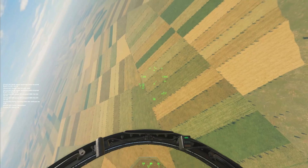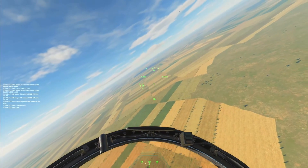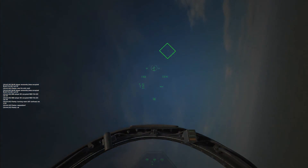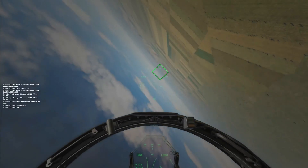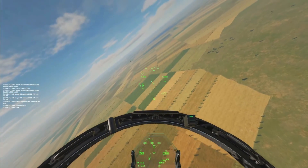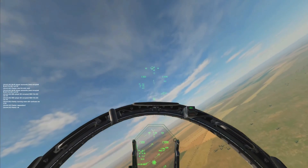He's at 0.7 Mach on the bottom, so the best approach is to match or be a little bit faster. In order to perform better, I'm trying to get some angles and keep my speed right — leading my lift vector a little bit in front of him to get angles, and rebuilding speed first by going up.